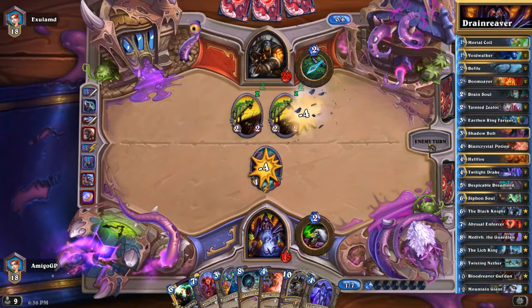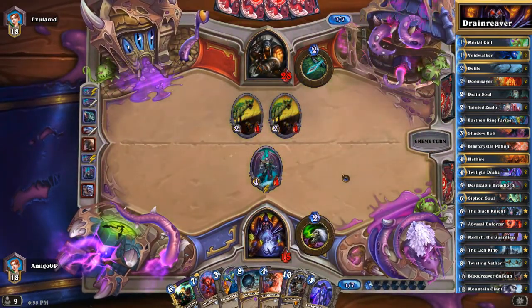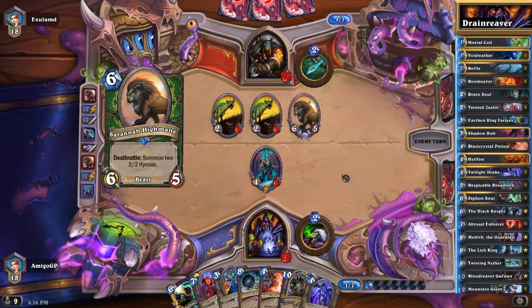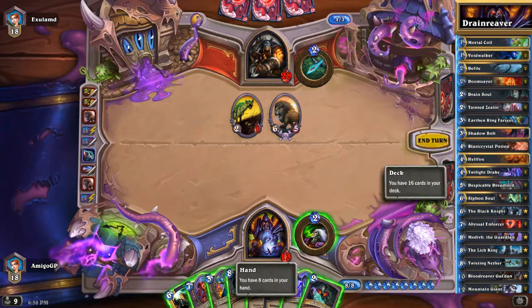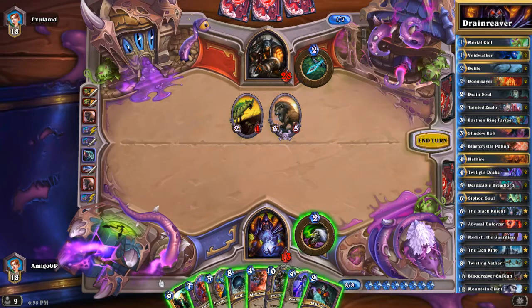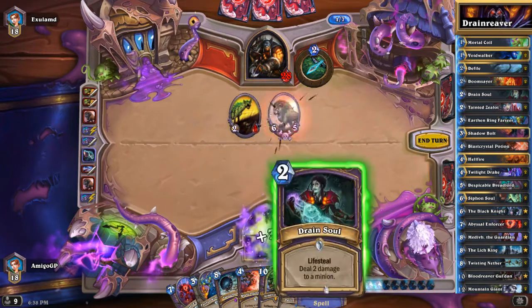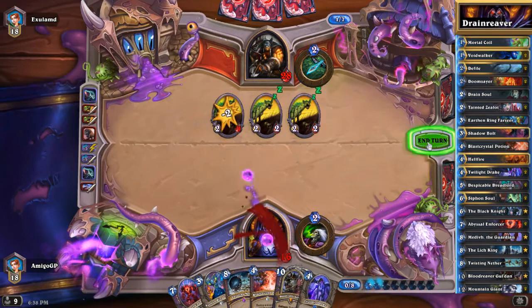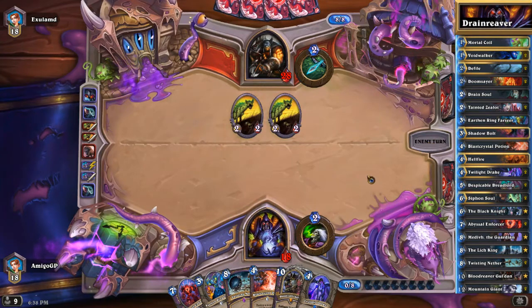I could kill the Hyena, but I want to kill the Bear Shark because it has 'cannot be targeted by spells or hero power,' and that could be very problematic if my opponent plays Hound Master. So here we are going to play the second Siphon Soul and Drain Soul — we can heal for 2 and get rid of the second Hyena. Next turn we can play Abyssal Enforcer or maybe Twisting Nether, depending on how much damage my opponent can inflict on my beautiful face.